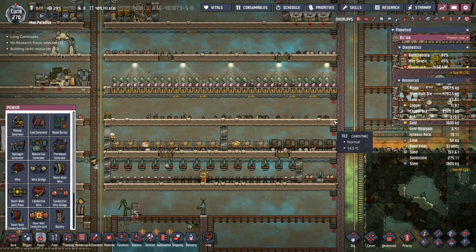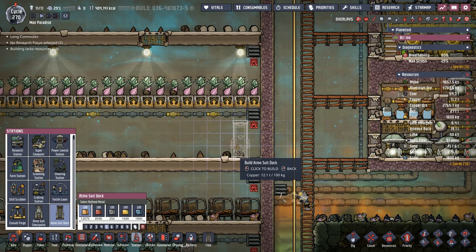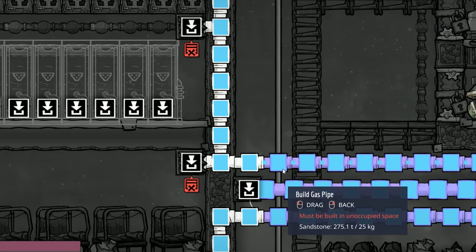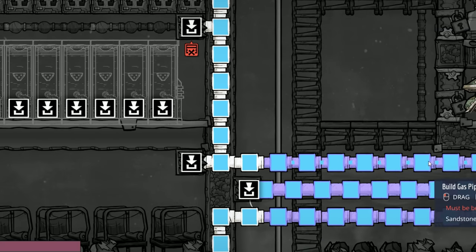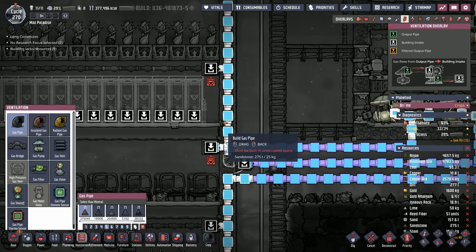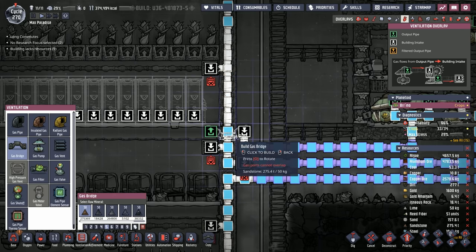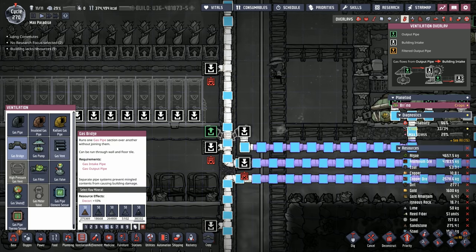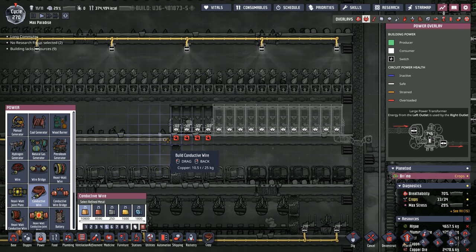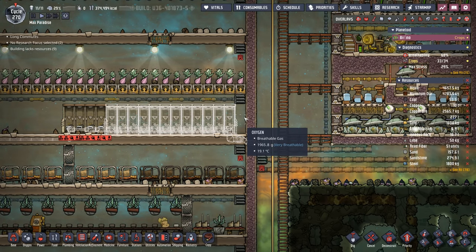With all of that moved, we now can put in our Atmosuits. We start with the docks, and we'll start with 16 suits with 16 docks. Now we just need to tie it into our oxygen setup. We're going to use this center one here. The best way is to use the top gas line to load these up, send this middle line in to oxygenate the right side of the base, and disconnect this here. Then we use a gas bridge to tie in the rest. And then we tie in all of our vents, make sure they are all powered. Once they're done, we'll be able to put the checkpoint there and seal this base up and be ready to go.